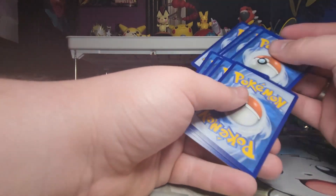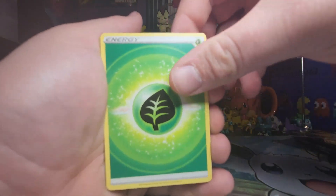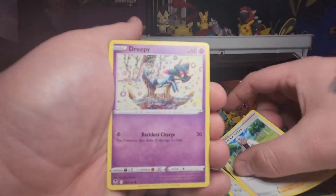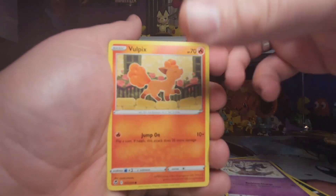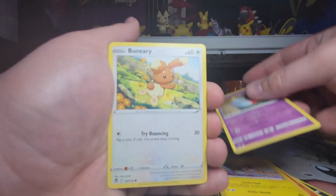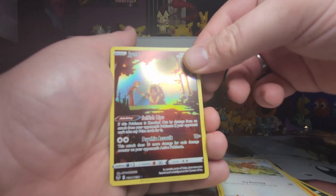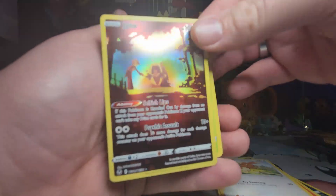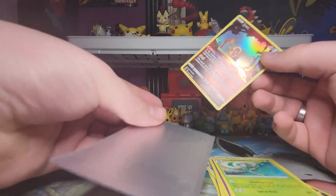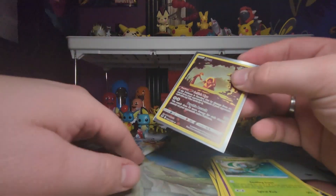Four from the front from the Silver Tempest. You have a Grass Energy, Thorothorn, Toxicroak, Professor Laventon, Drippy, Vulpix, Amoonguss, Chimecho, Buneary, a Jynx. This is the Trainer Gallery — and then a Hisuian Lilligant non-holo rare. Let's sleeve up that Jynx.